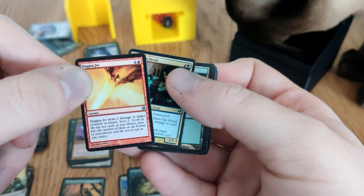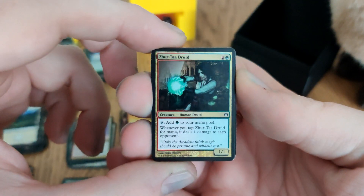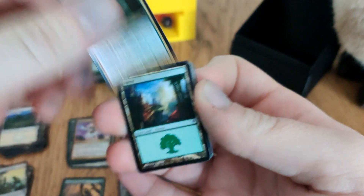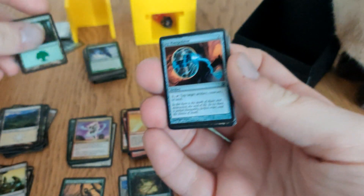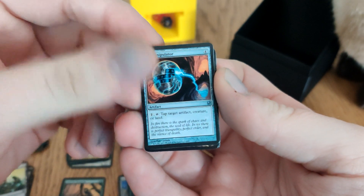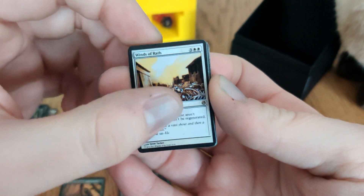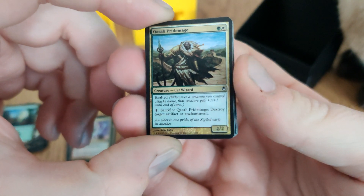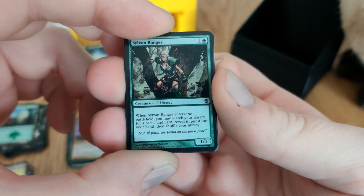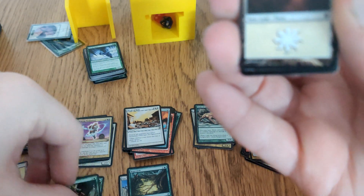Magma Jet: two damage to a creature or player, scry two — it's not good but it's in here. Zotar Druid of Ibza: mana dork — the only thing in the ramp pile and likely to remain that way. Icy Manipulator: another interaction piece. Whims of Wrath: a board wipe that I was prevented from using by my own play. Kasali Pride Mage: goes into pump, though I can use it as removal. Silver Ranger fetches a land to hand — close enough to ramp.